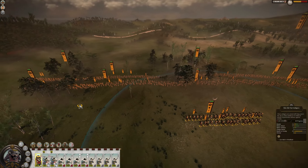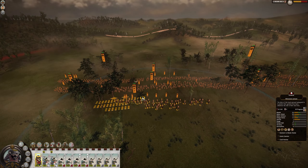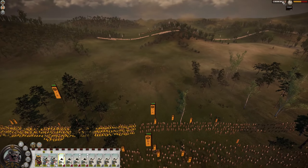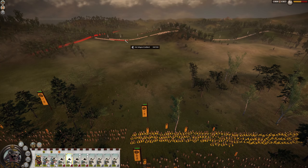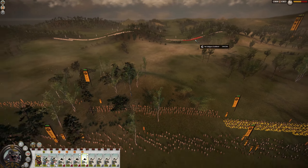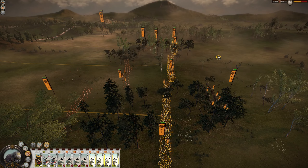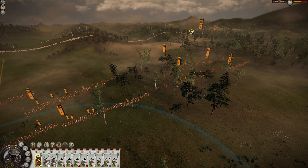Let's get the daimyo over here. We'll wait till these guys are fresh across the board and then start issuing attack orders. This is gonna break super easy and it's gonna have a big chain reaction down the line. Going to position the general here. How are we doing? Fresh, fresh, fresh, fresh — okay, let's issue the attack orders.